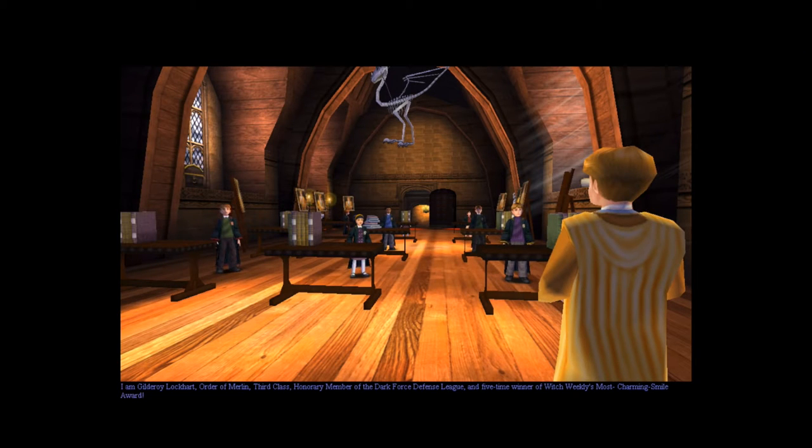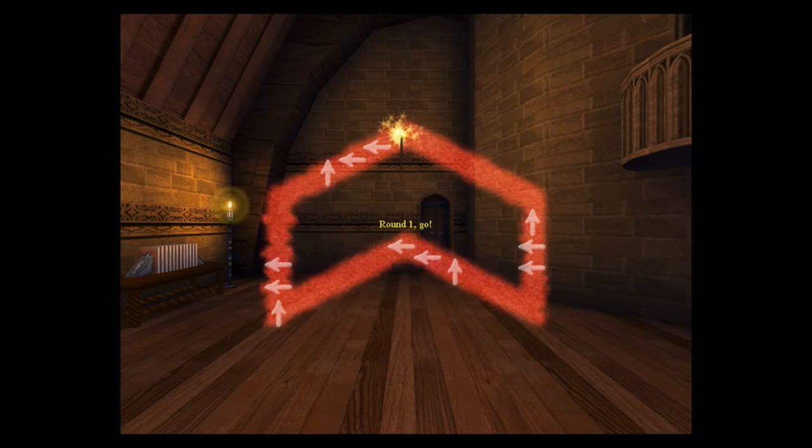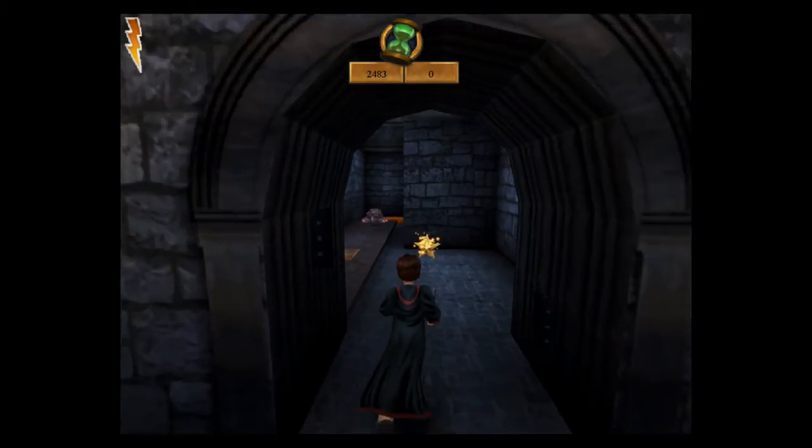Eventually, you'll get to go to your first class, Defense Against the Dark Arts, and you'll notice that not only did Lockhart's voice actor own it, but also that the spell learning system is different. Instead of tracing a pattern, a wand moves around the symbol, and when it passes over an arrow, you have to press the corresponding arrow key. It's actually kind of hard when you're running it on a fast, compatible machine, but it's pretty easy on this glitchy virtual machine — Parallels Desktop does not like games for some reason. Anyway, the spell challenges are different too.